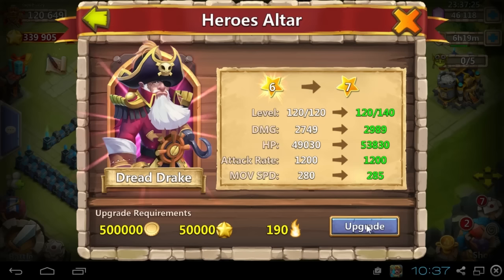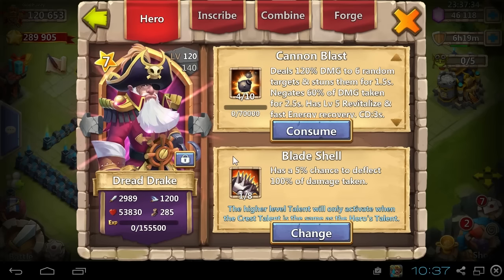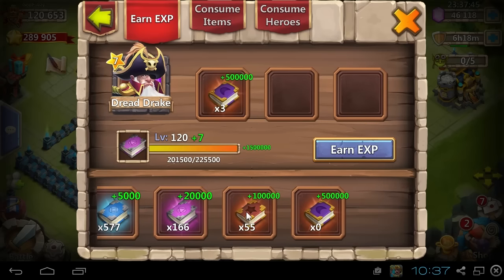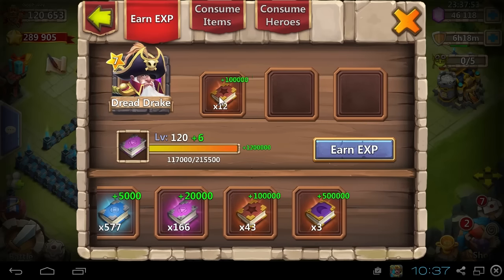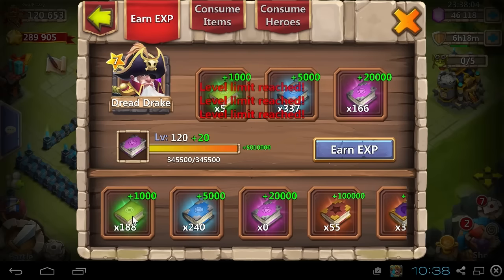Hey Eldritch, it's Sasha back with a Dreddrake part 2 video. I got a little distracted last video because I rolled that Berserk 5, but anyways, here's a 6-star Dreddrake with 2700 attack and 47,000 hit points. This is then a 7-star Dreddrake with both 3000 damage and 54,000 hit points, rounding to the nearest thousand. Very fast movement speed too, at 285 with a 1200 attack rate.